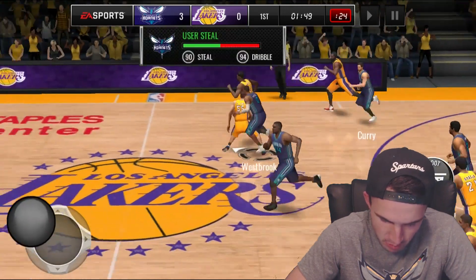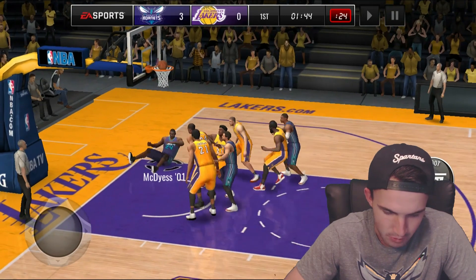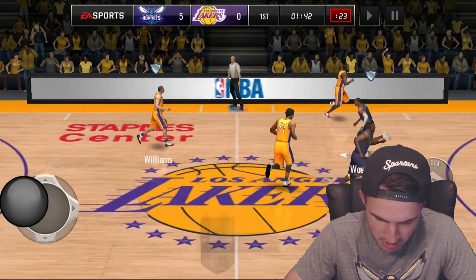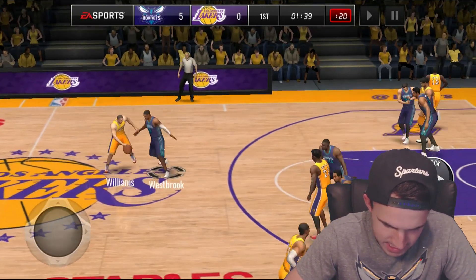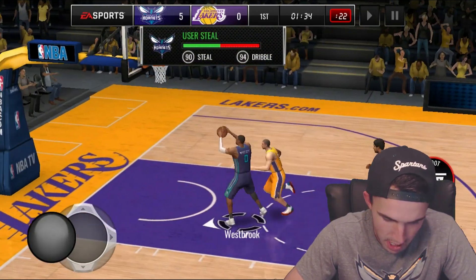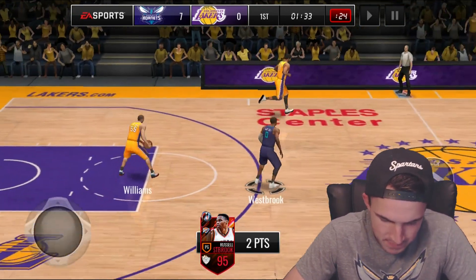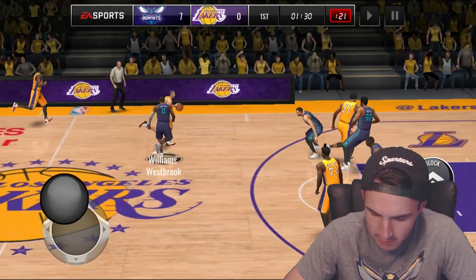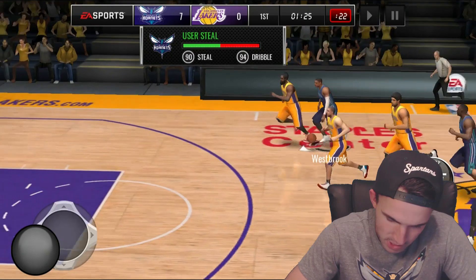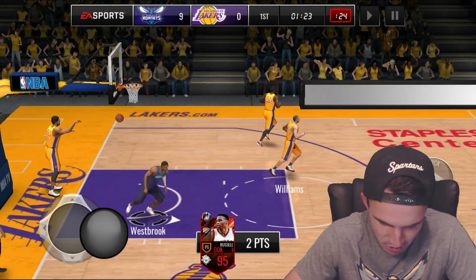Unfortunately that pace is not possible to keep up, but we get that steal right there. About to throw this alley — he still makes it, we got the points. Come on Westbrook, get the steal! Give me your cookies. He's about to dunk on him — there we go, off to a much better start, we got seven points already. This Jason Williams card — you'd think he'd have really good handles, but we've already got three steals on him. Westbrook is going beast mode right now, getting a steal on every possession.